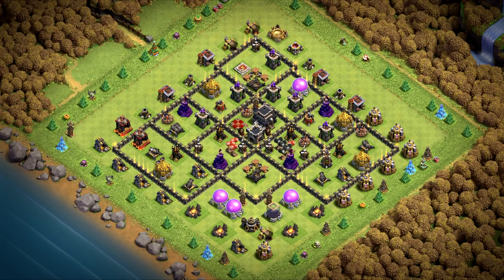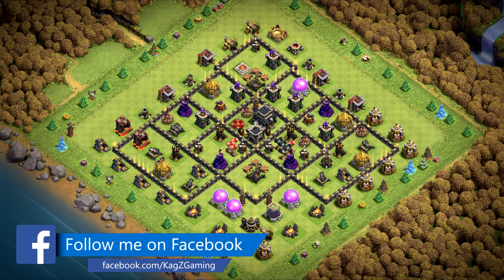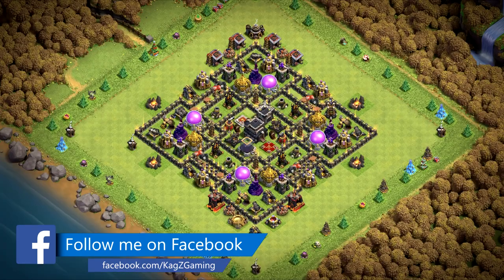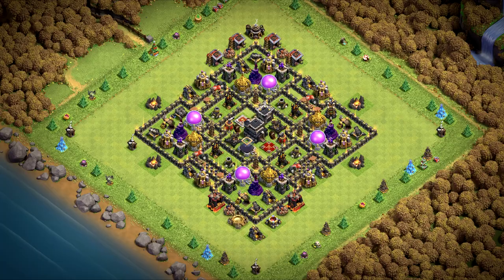Base number 11 is a war base. Great design against dragon's attack — make sure X-Bows are on air and ground. Base number 10 is a hybrid base. Classic one, great for lower trophy range.